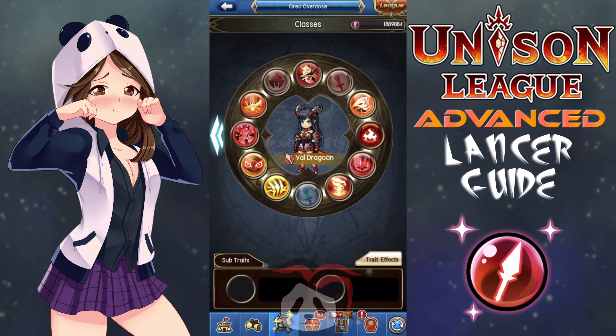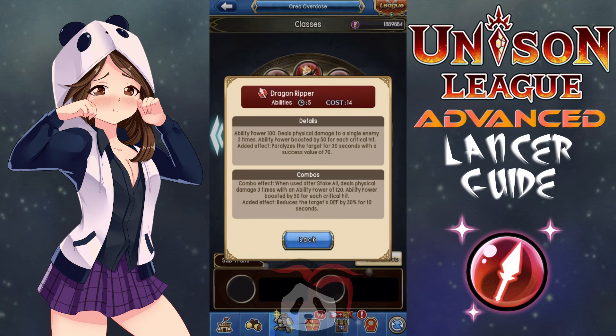Now for the Val Dragoon, the Sixth Ring. You now have access to all of your abilities, outside those you earn in the Tower of Judgment if you have yet to complete it, and there are tons of good ones. I feel as though you can't really go wrong here, so I'm just going to share what I roll with when I play this class. For PvE, keep EE. Then take Dragon Ripper, which has a low cooldown of 5 seconds and a median cost of 14. It has an ability power of 100 and deals physical damage to a single enemy 3 times. Its ability power is boosted by 50 for each critical hit. Its added effect is that it paralyzes the target for 30 seconds with a success value of 70. It has a combo effect: when used after Stacol, it deals physical damage 3 times with an ability power of 120, a 20-point increase, and its added effect reduces the target's physical defense by 30% for 10 seconds. I like this ability because it hits your target multiple times and its power can be magnified for each critical hit you land, making it extremely powerful. I also like that it can paralyze the target, giving you a chance to knock them out. The combo added effect isn't bad either, since it should help increase your damage output further.